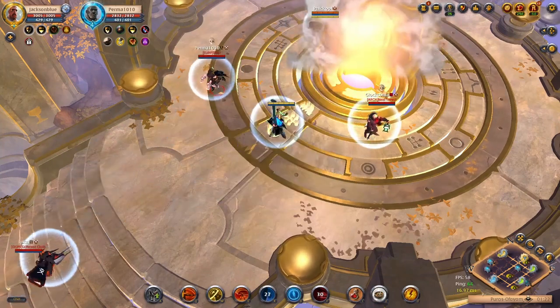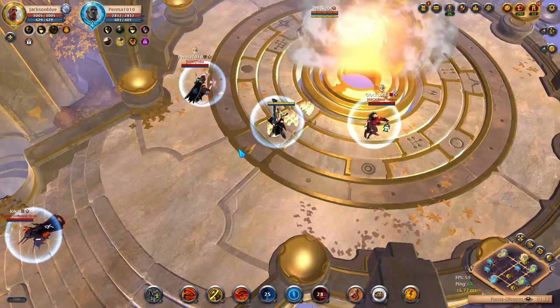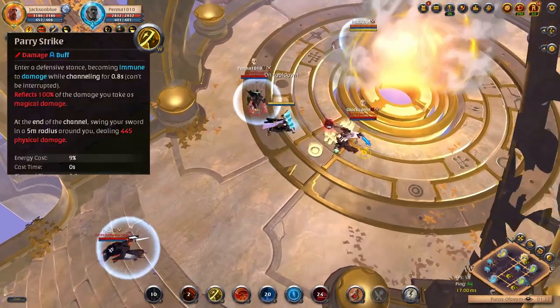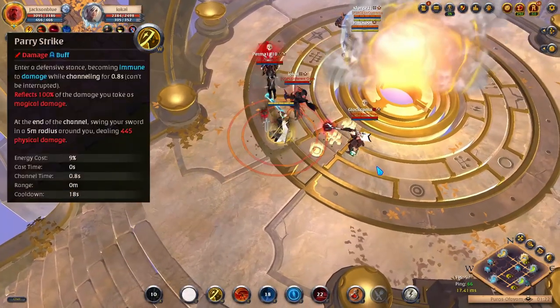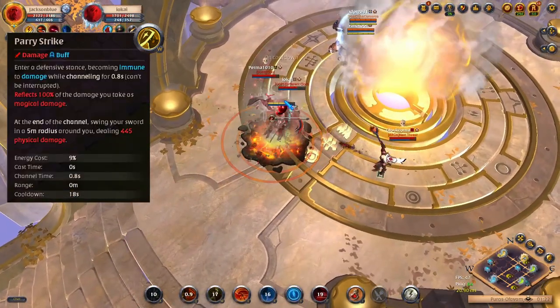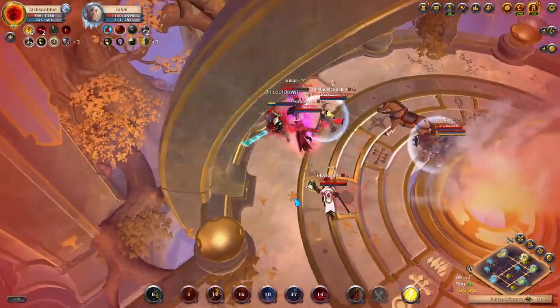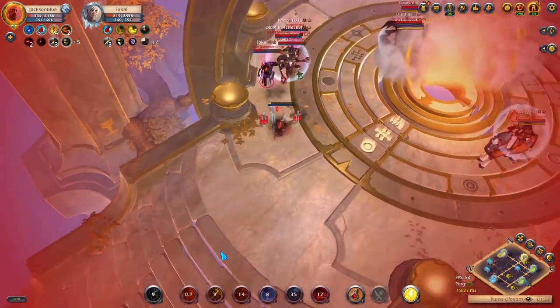The three abilities you'll use most are Parry Strike, Splitting Slash, and Iron Will. Parry Strike is the one you'll use by default. For a second, you become immune to damage and CC, reflecting any damage you would have taken. You also deal damage to enemies close to you at the end of the channel. If you time it well, you can block important abilities and reflect tons of damage.